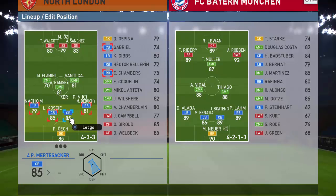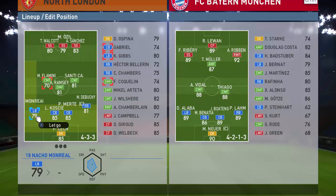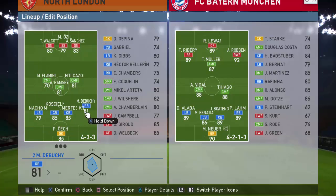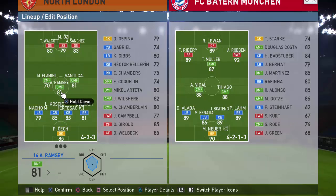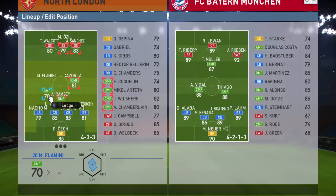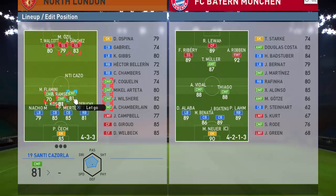We're going straight to the tactics menu. I like to start off with a 4-3-3. I'm not sure it's massively important to have this formation — you can probably win in any formation you like: a 4-5-1, a 5-3-2, a 4-2-2, whatever you want. I found this one is probably helping me the most against Bayern Munich at this moment in time.